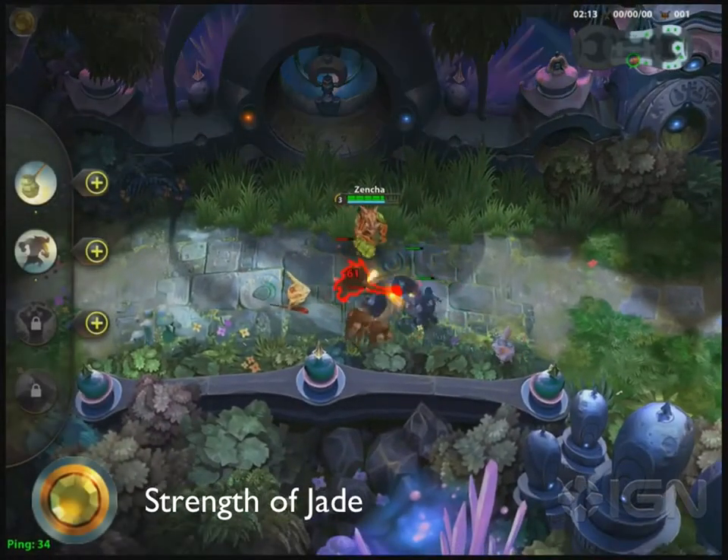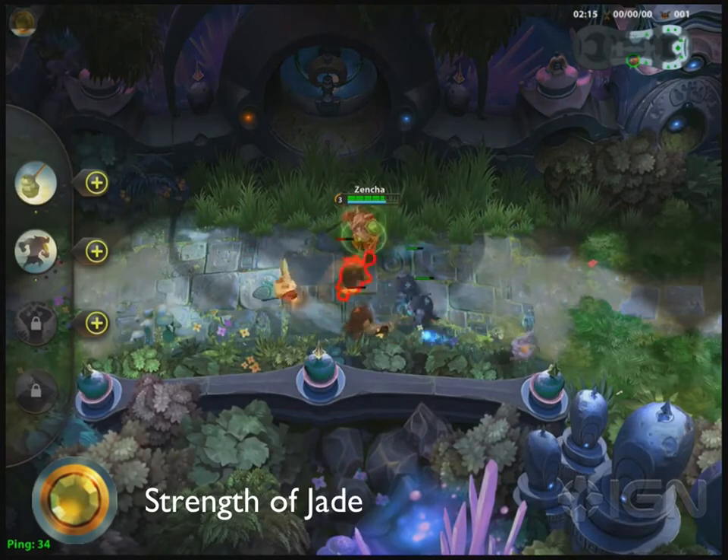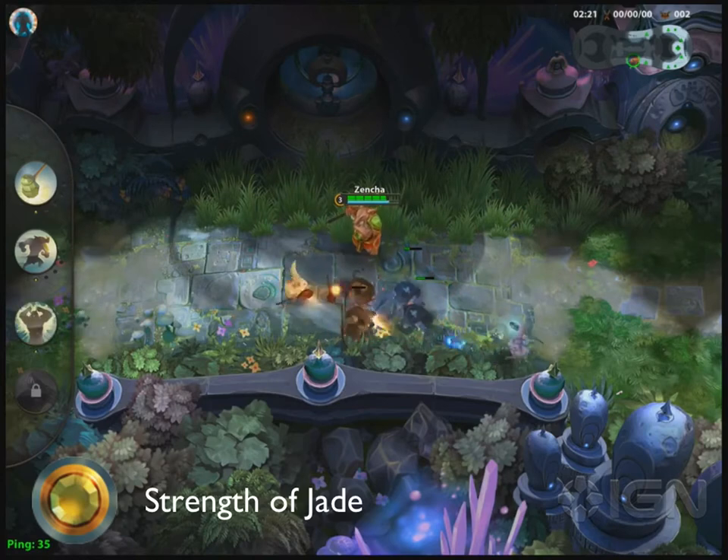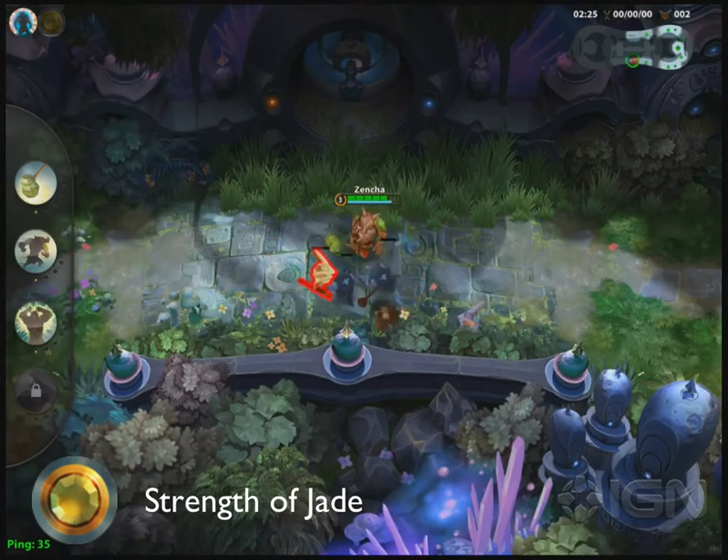First up is Renwill's passive ability, Strength of Jade. Strength of Jade passively increases Renwill's armor while in combat. This encourages him to never back down from a fight. Because of Strength of Jade, Renwill can become deceptively bulky the longer he stays in fights.